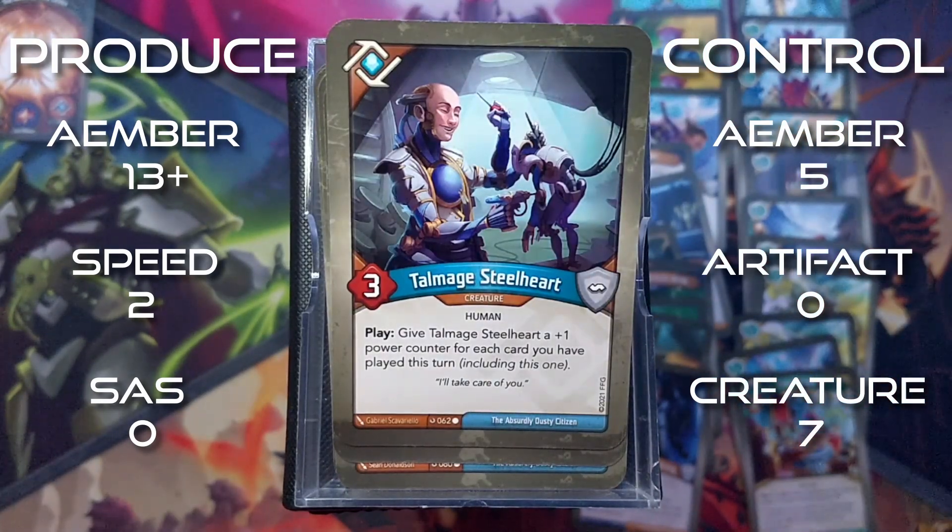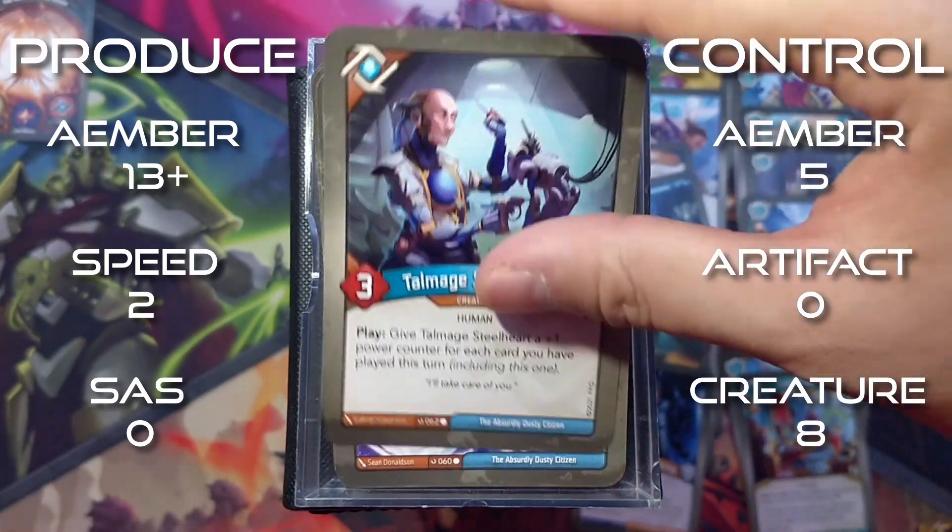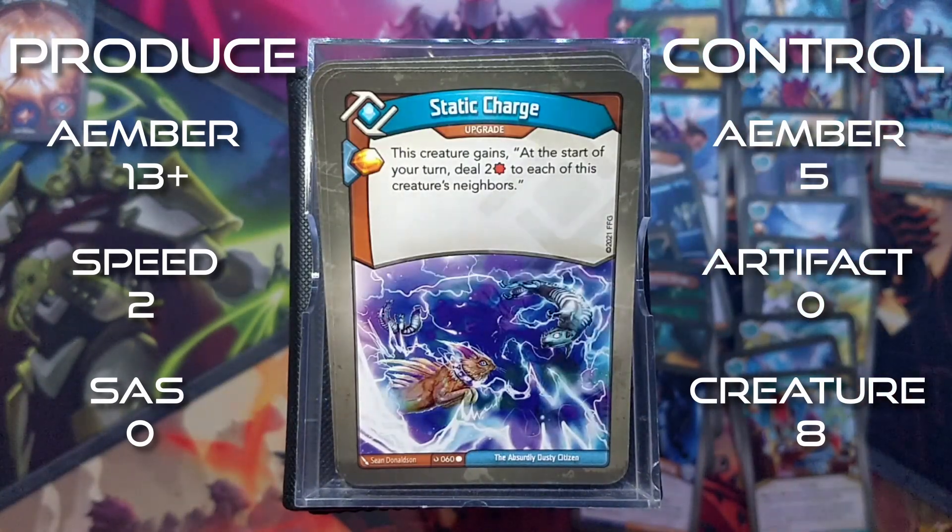Moving on to Logos. We have Talmage Steelheart, a 3 power creature. Give Talmage Steelheart a plus 1 power counter for each card you played this turn, including this one. We have 2 copies of him - a lot of duplicates in this deck. Static Discharge is an upgrade. Amber whenever you play it. This creature gains at the start of your turn: deal 2 damage to each of this creature's neighbors.